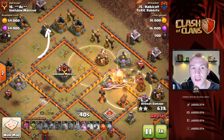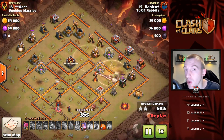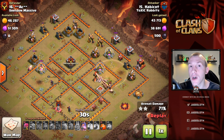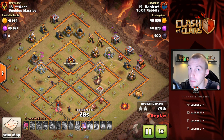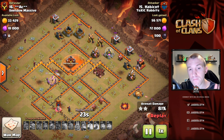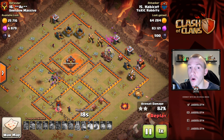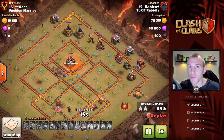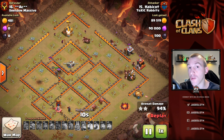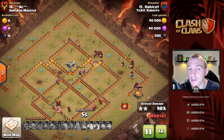Otherwise when the Hogs got to that area they'd start to split up and go all over the place, and that's not what you want. You want to control the fire of the Hogs — they do a lot better damage, they can protect each other, and you can be a lot more effective with your heal spells. If you can put your heal on top of a lot of Hog Riders rather than having one on a small group and one on another group that had run off, it's going to be more effective. Not to mention you can actually control the attack more and predict what's going to happen.